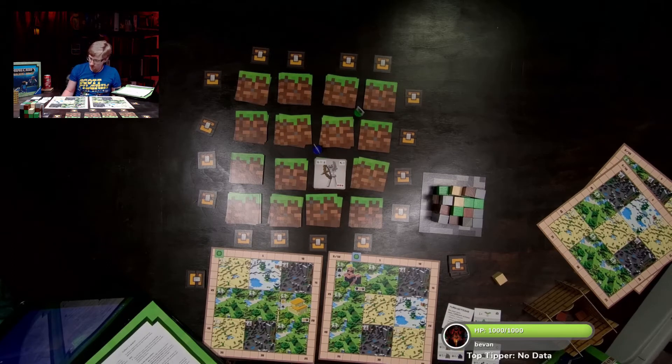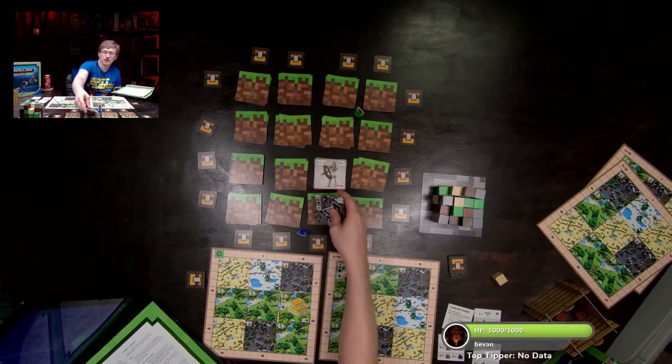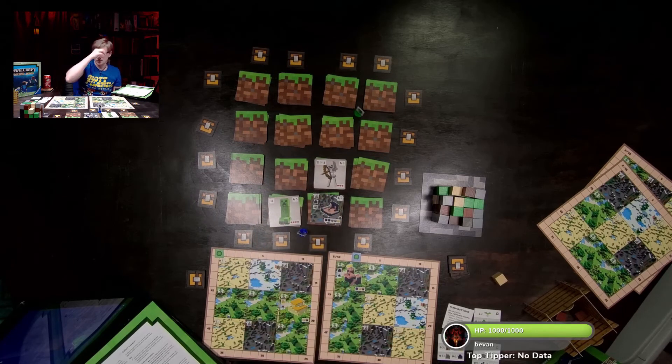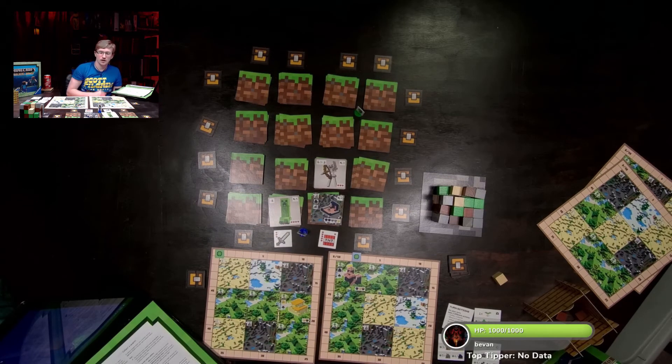Back to Steve's turn. Steve is going to move and explore. Can't fight that one yet — you don't even have four hearts worth of weapons. So Steve moved and explored — that's his two actions.